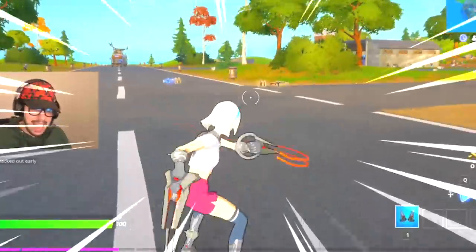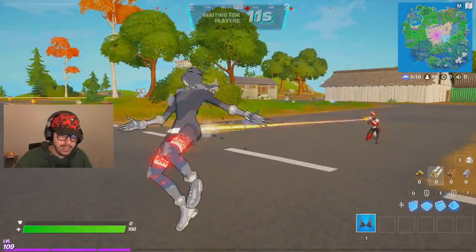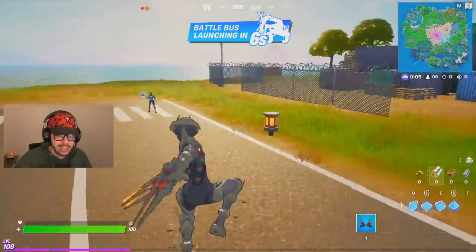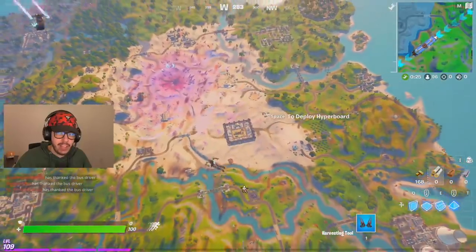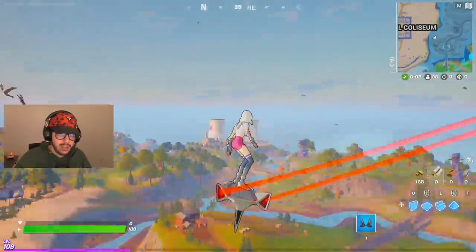Next up we have this anime skin with the coolest built-in emote called Hunter Protocol — a slow motion swap into a robotic version of herself. Love it. We're gonna try somewhere new and head to Colossal Coliseum on the hoverboard.